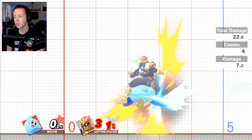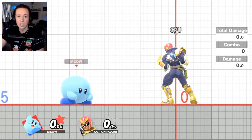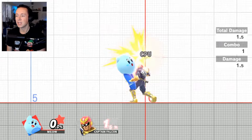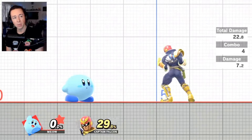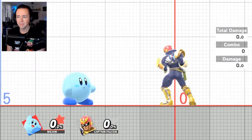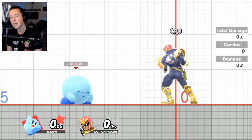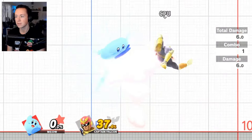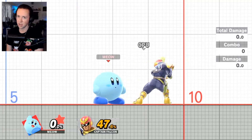Down air, forward throw, forward air, run up, forward throw, down air. Just that piece alone is a phenomenal starting combo — you can get a true grab out of down air, so down air into grab. The forward throw to fair we talked about at level 3. If you run up and get another grab, you can immediately follow with forward throw, down air. Forward air won't work a second time, but down air does. Down air, grab, forward throw, forward air, grab, forward throw, down air. Practice that and you've got half the combo done.